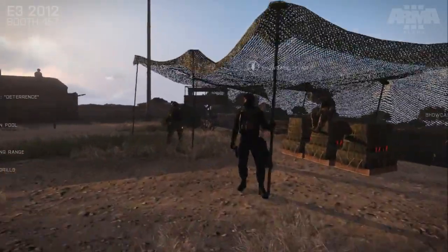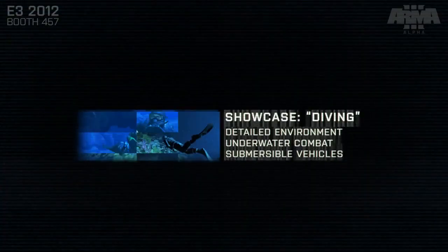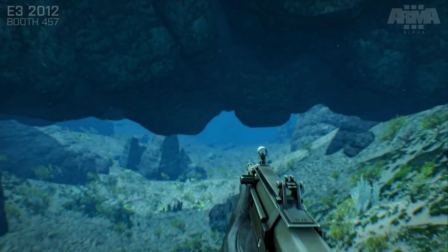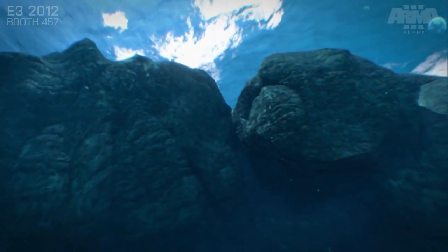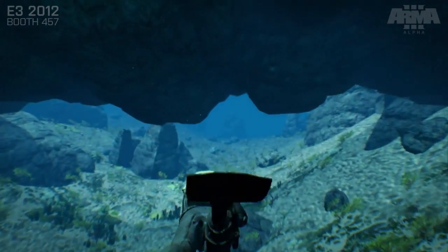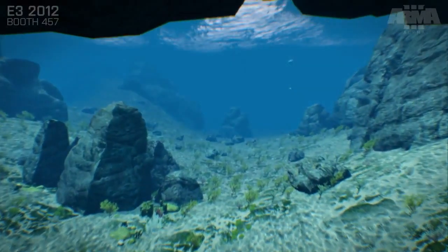If we hop across to our Elite Tier 1 Operator, we'll jump into our diving showcase. This section demonstrates a number of new features, but of course here we're most interested in the lighting. Looking past the fish and through the surface, we can see the clouds and the underwater shading effects on the surface of rocks, seabed, etc. Things like the subtle particle effects zipping past and the seafloor clutter also really add to the overall impression of being underwater.